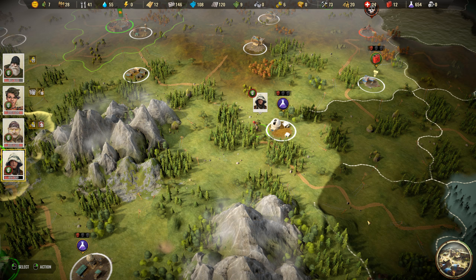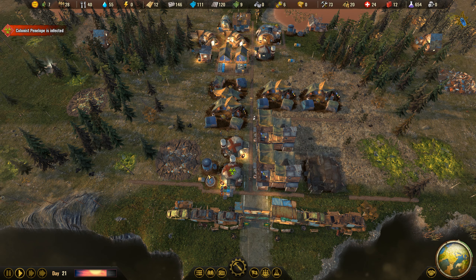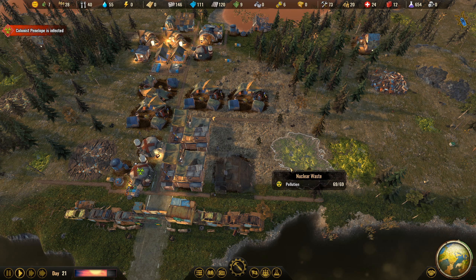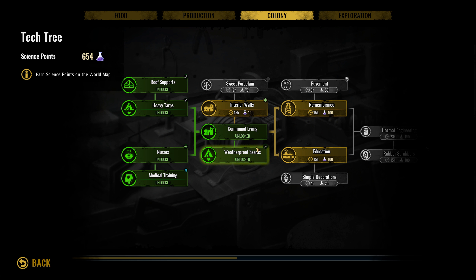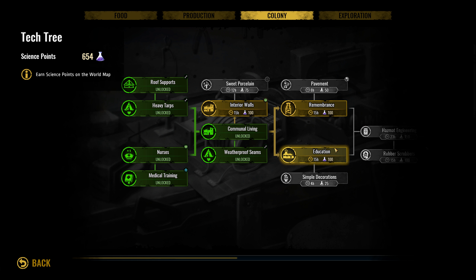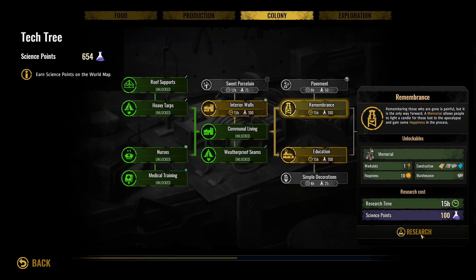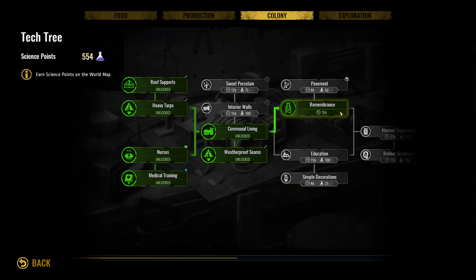I kind of need to build that trade office. And the environmental station - that's the one that I want, but I have no idea where the hell that is. Hazmat in general, it's somewhere around here I guess. It's definitely up here. Should I research this? Let's just start researching this one.